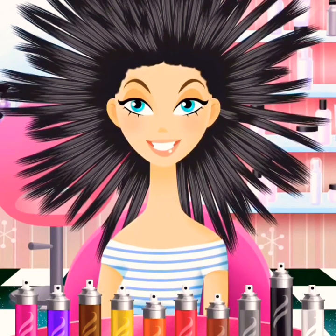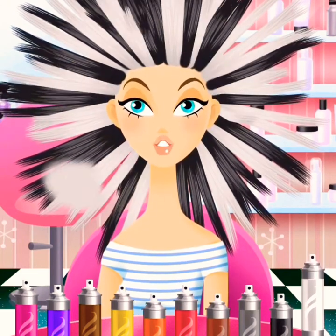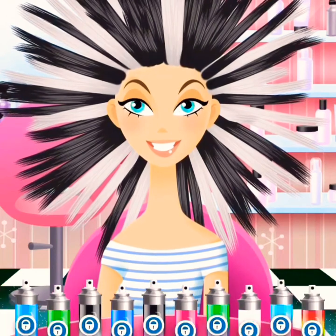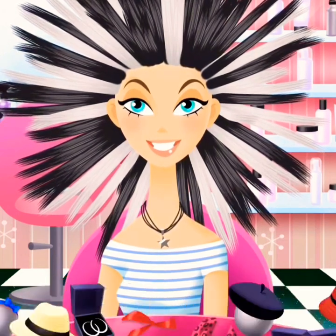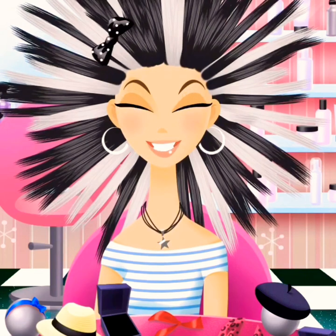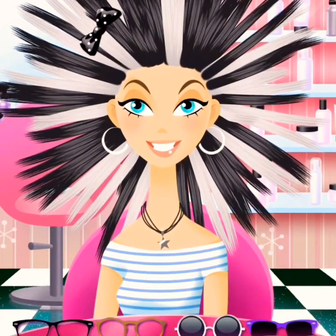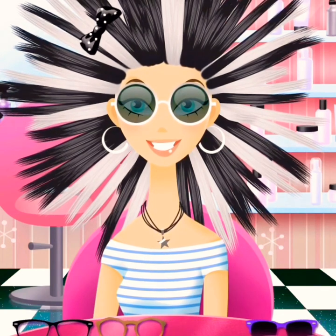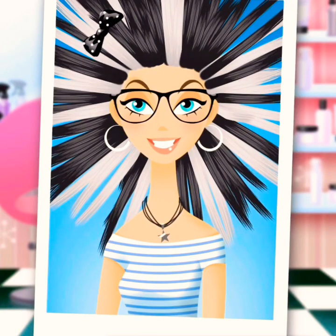We should make her Cruella de Vil! Her hair kind of explodes, so we'll do black and white. There's our Cruella de Vil — she needs a black necklace, so we'll do the star necklace, these earrings, a black bow, and then black glasses. There she is — doesn't she look great?